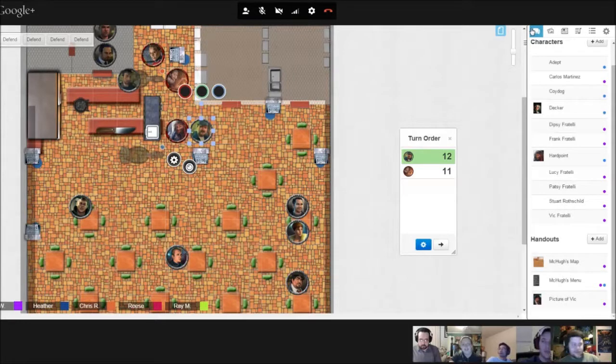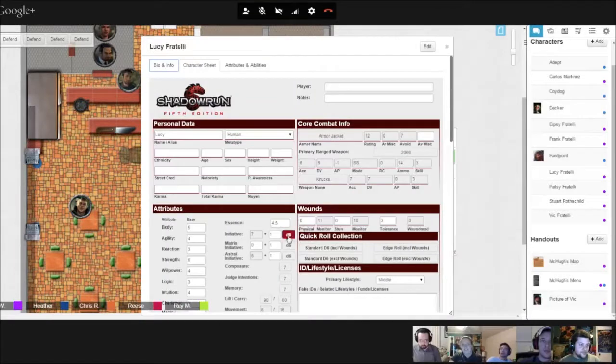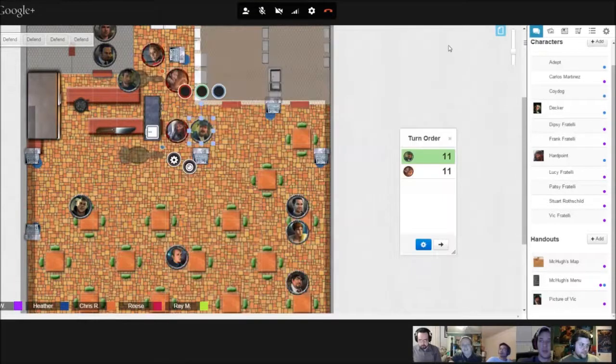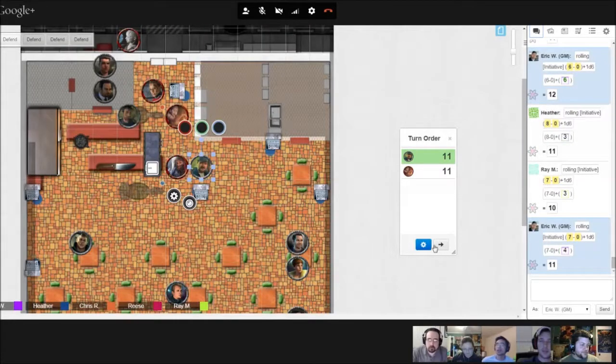I should be adding it to the turn order as we go. I got 11. Damn it, I didn't click on my guy. Can you add me? I didn't know I had to click on my person. Oh wait, I didn't grab it — two different ones. You're supposed to click on your token, and then you roll initiative, and then it'll send it to the tracker.